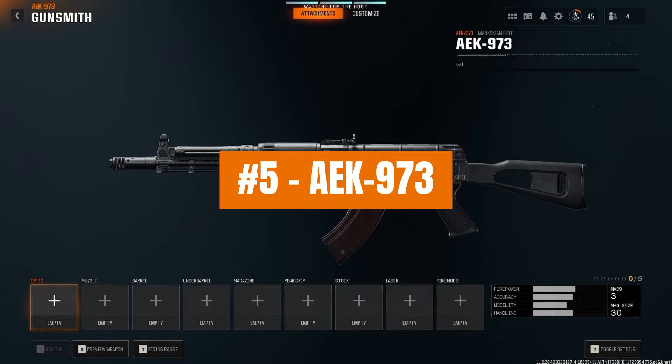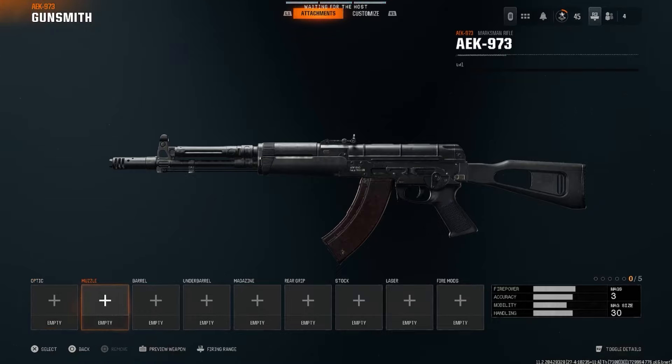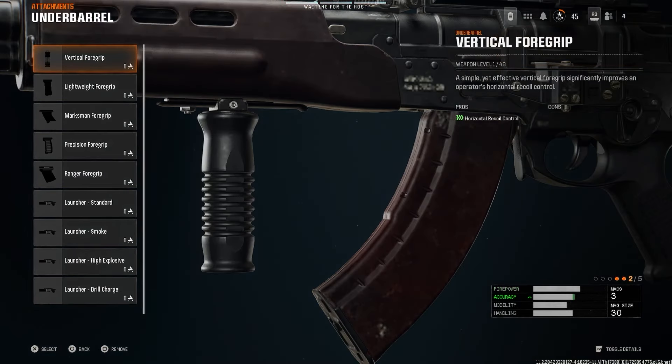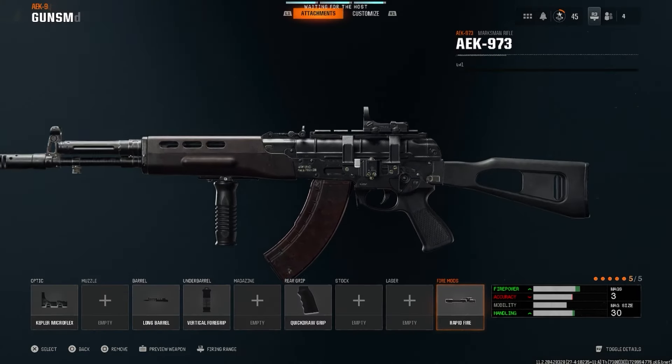This is currently the best meta AEK 973 marksman rifle class setup for Black Ops 6. For the optic, we're going to be running the Kepler Microflex, but run whatever optic you personally like. For the barrel, we're going to run the long barrel. For the underbarrel, we're going to be running the vertical foregrip. And then for the rear grip, we're going to be running the quick draw grip. And then finally for the fire mod, we are going to be running rapid fire.